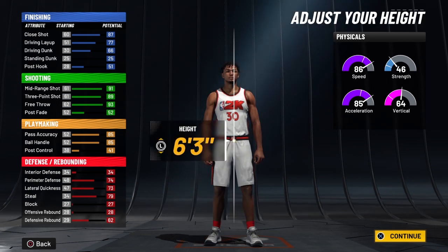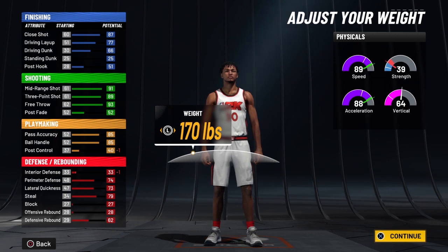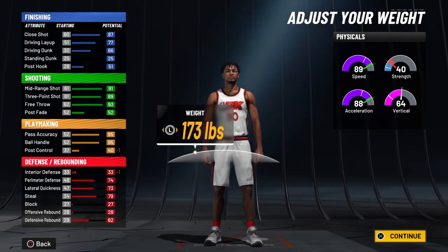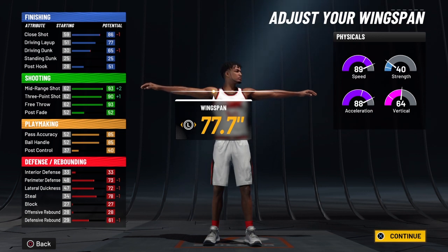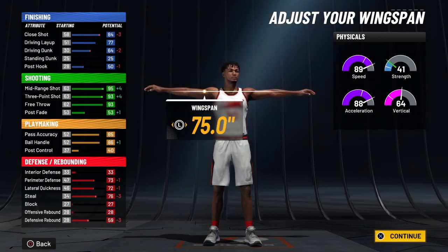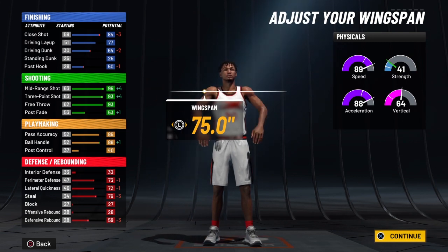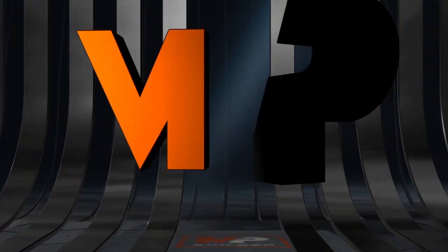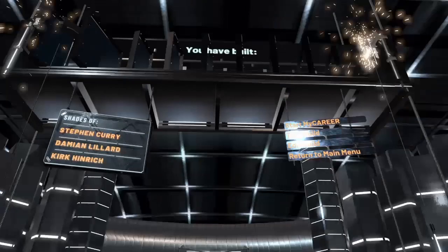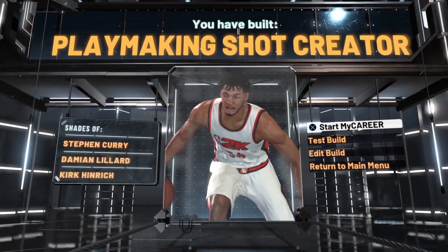As you see, you saw the splits and what I was doing — follow along, go back if you need to. With this build, I think the most major part is that I could shoot really well, especially with the badges I put on. The dribbling was insane — it felt really good, a lot better than last year. It felt more realistic. And as you see, I went with that sharp playmaker build. It says 'Shades of Steph Curry' on the left.